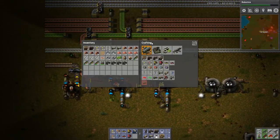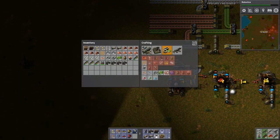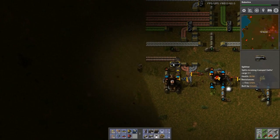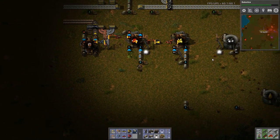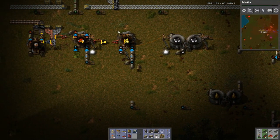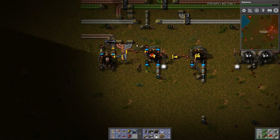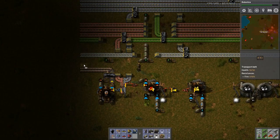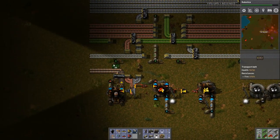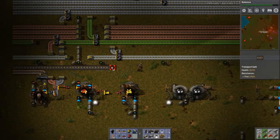So, advanced circuits — what do I need to do to build those? I need plastic. Plastic is petroleum gas and coal. I have petroleum gas right here, so I want to have plastic production somewhere in here. I'm going to run the plastic line right here.